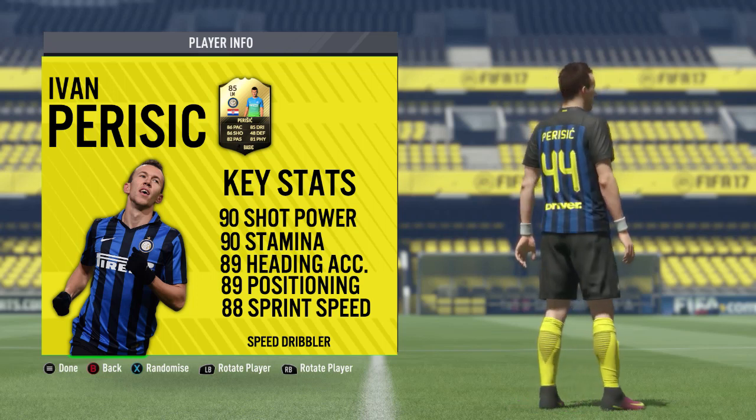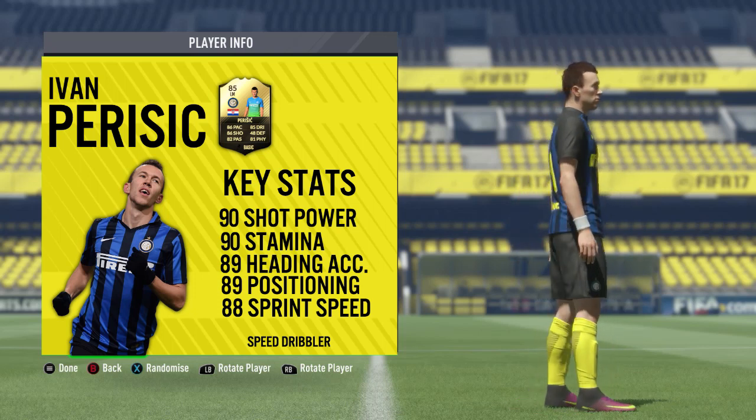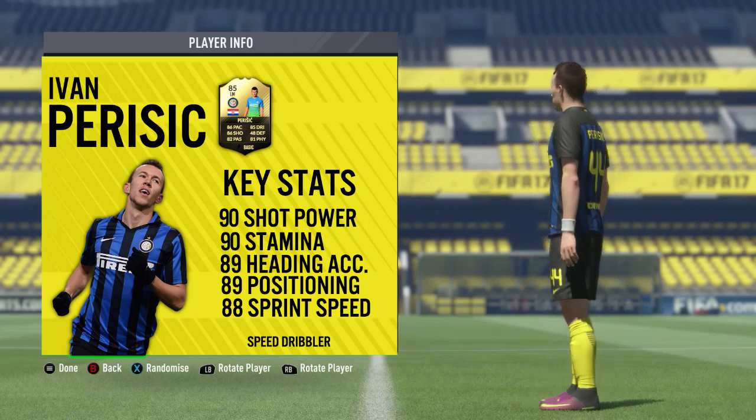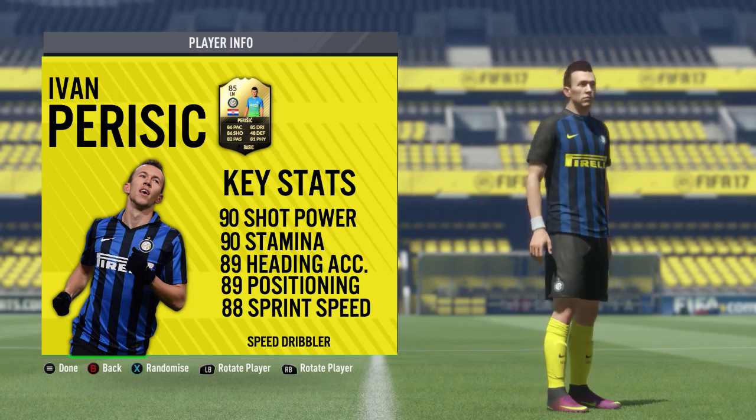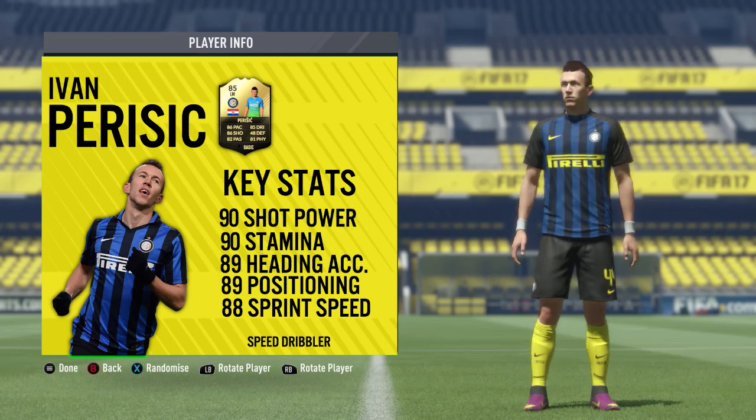He's very well-rounded, and he also comes in the top five in-game stats with 90 shot power, 90 stamina, 89 heading accuracy, 89 positioning, and 88 sprint speed. The only listed speciality he comes with is the speed dribbling one, which is kind of surprising.